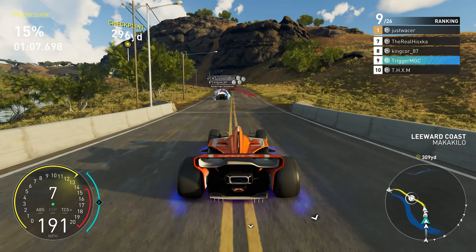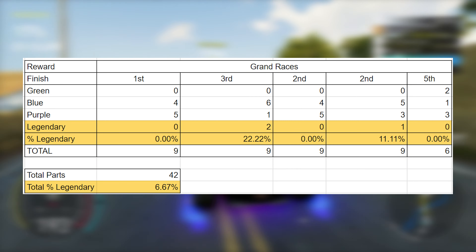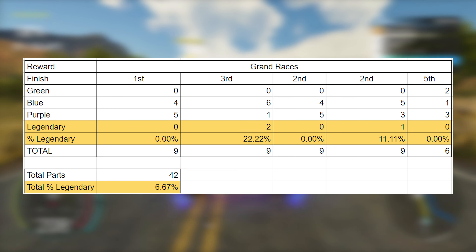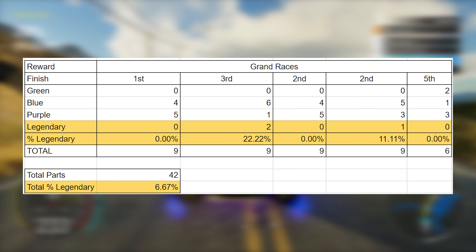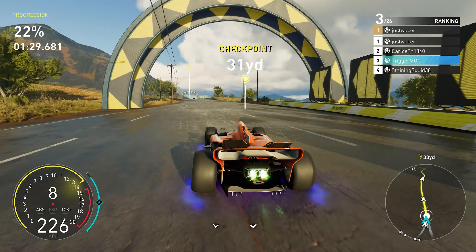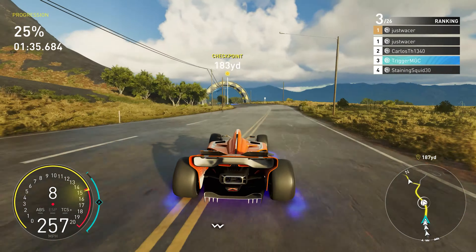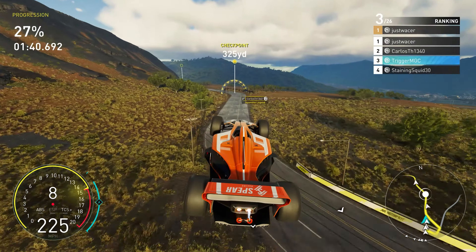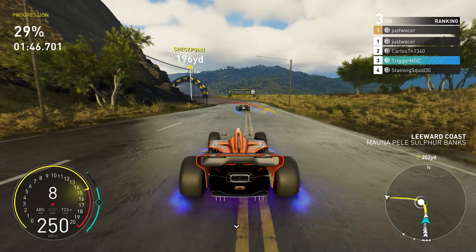Unfortunately, I didn't think to record these parts drops before the update, so I can only show the results after. I recorded 5 Grand Races and received a total of 42 parts — of those, I got 3 Legendaries, which is a drop rate of 6.67%, basically the same as my pre-update drop rate on the two playlist events. The data points slightly in the direction of the rate not really changing at all. Running a grand total for all the data in this test: 220 parts, only 13 Legendary parts, coming out to a drop rate of 5.90% — essentially 6% for Legendaries.